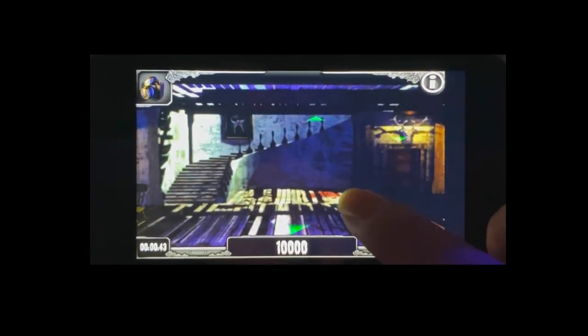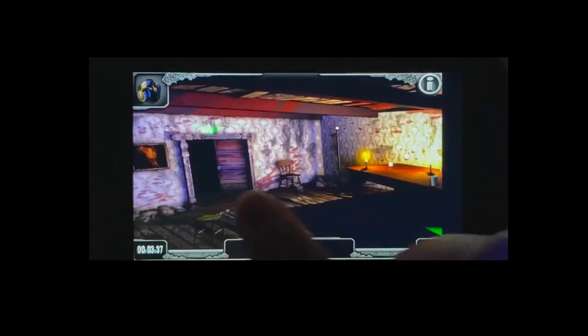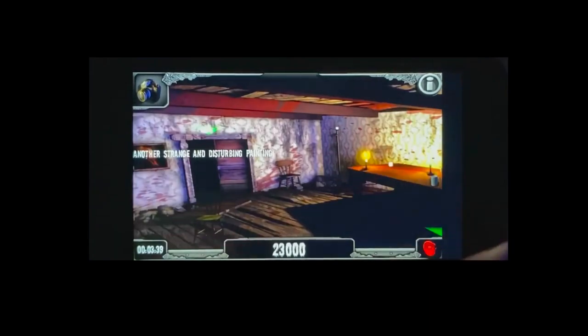Turn right and then head into the dining room. There are going to be two in here — one on the right next to the dinner table, and then one to the left next to the door leading to the kitchen.